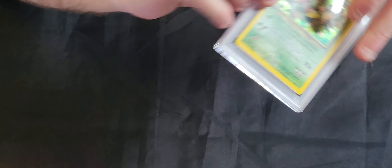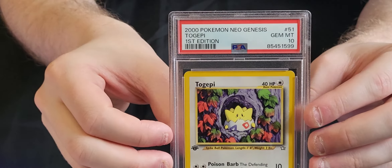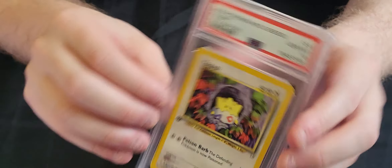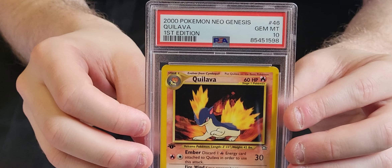Without further ado, let's get right into it. Starting with Neo Genesis: we've got a Neo Mint 7 Blossom, a Gem Mint 10 first edition Togepi — Togepi always has decent value. We've got a Gem Mint 10 Bills Teleporter trainer, a Gem Mint 10 Granbull, a Gem Mint 10 Quilava number 46, and a Mint 9 Hoppip.